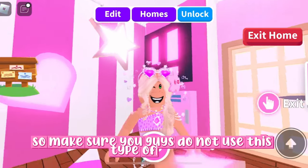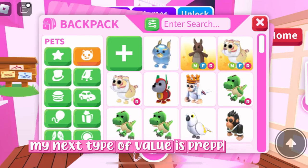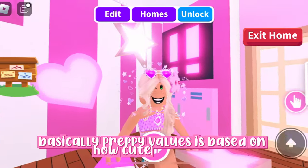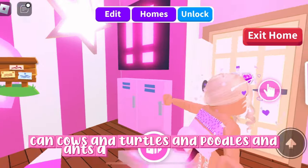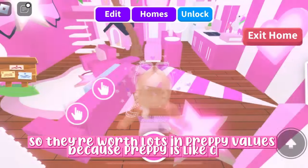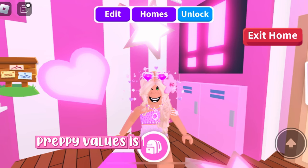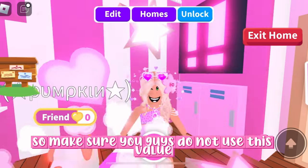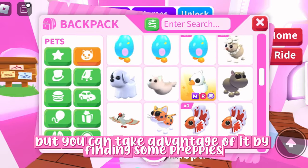Make sure you do not use happy values because it will downgrade your inventory. The next type is preppy values, which are based on how cute the pet is — that determines how much it's worth. Pets like cows, turtles, poodles, and ants are really cute so they're worth a lot in preppy values. Preppy values is not good to use for growing your inventory, but you can take advantage of it by finding preppy pets and making preppy megas.